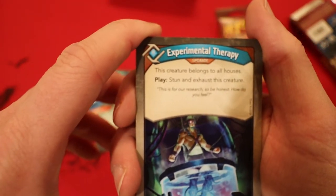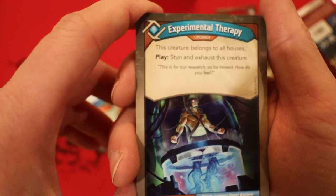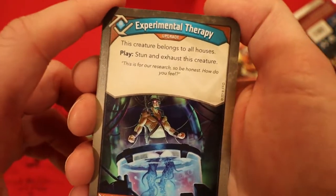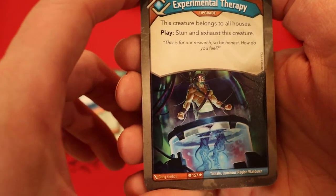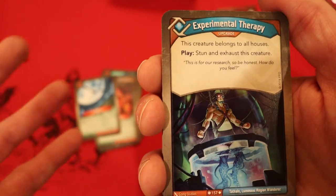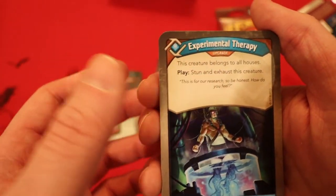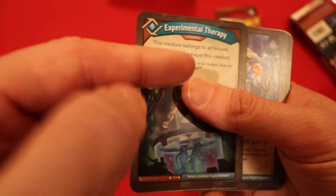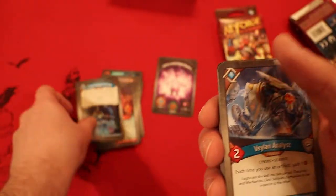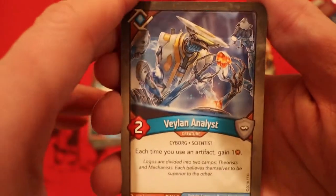Experimental Therapy — we're into Logos now. This creature belongs to all houses, but whenever you play it, you have to stun and exhaust it. We've talked about this card in the past. If your opponent has any sort of removal, this card is kind of rough. It's awesome that you can always use a creature, but I don't think the positive makes up for the negative.